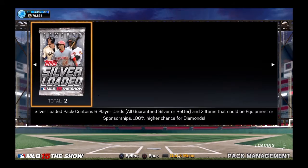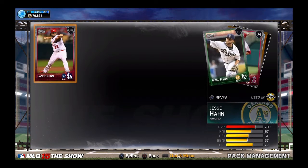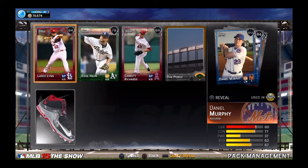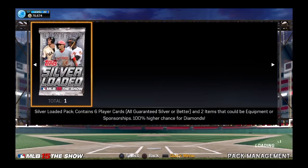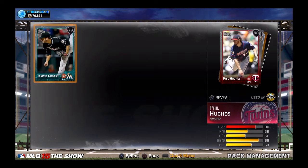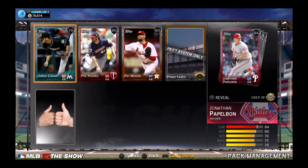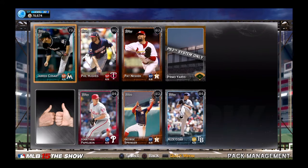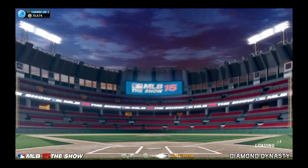Alright, here we go — silver loaded pack, come on, bring me something nice. Lance Lynn, Garrett Richards. Nothing in this one. Chris Bryant — hey, maybe if he turns gold he'll go up a bit. Last silver loaded, come on, bring me something. There's a diamond hiding behind the 83 overall card! No... it was Alex Cobb. But Pat Neshek, so it's not all bad. We get Submarine Cool Guy who goes for something because he's Submarine Cool Guy.